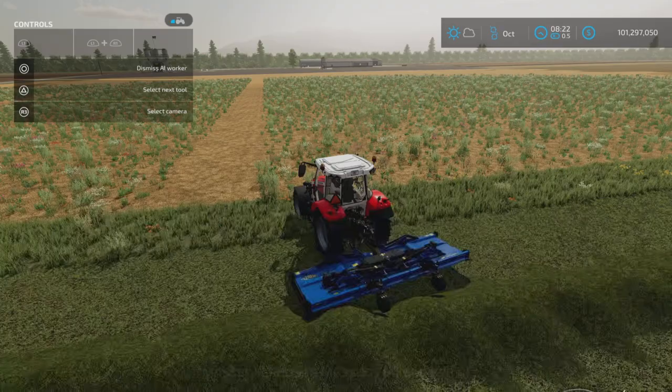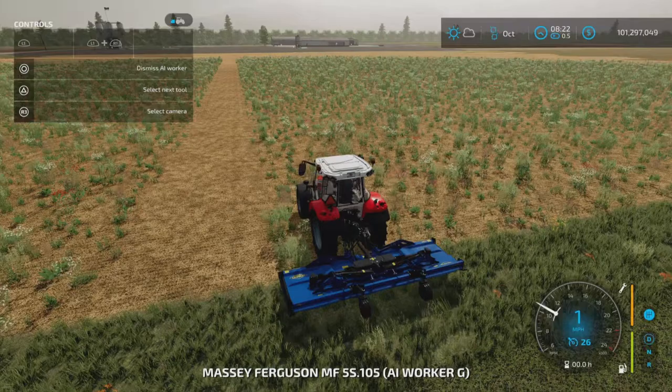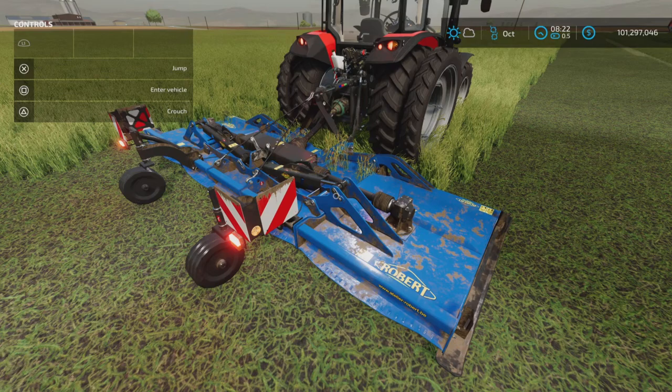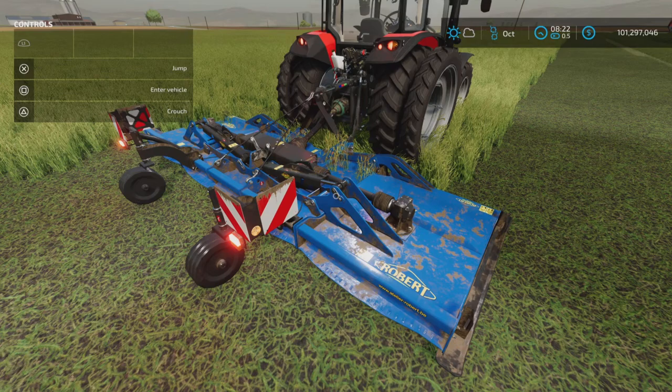He has mulched this whole area nicely. That's pretty much all there is to it — a mulcher that looks like a mower without the mowing capability. That's the Robert F4700 by Apollo 5090, 8.41 megabytes to download, six slots on console. Thank you all for watching, I'm Loony Farm Guy — remember it's only a game, so till next time, bye for now.